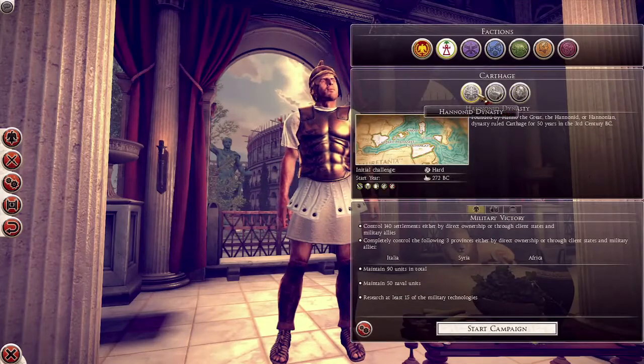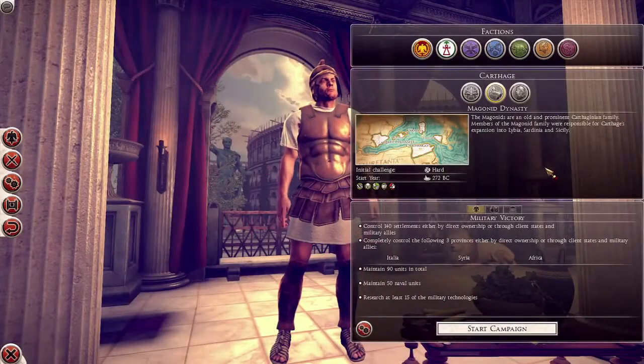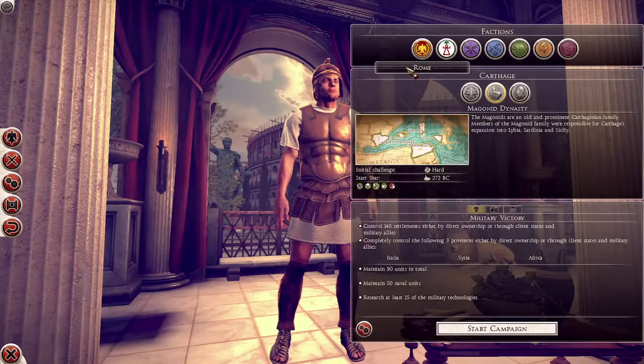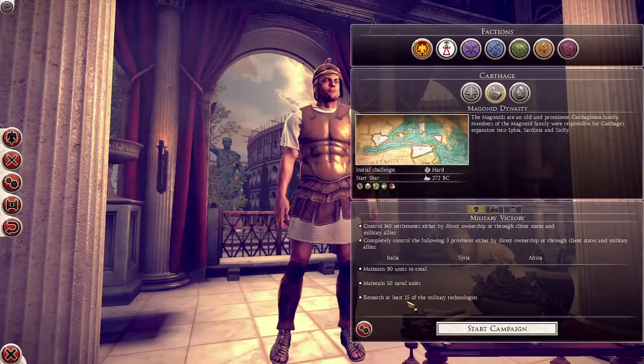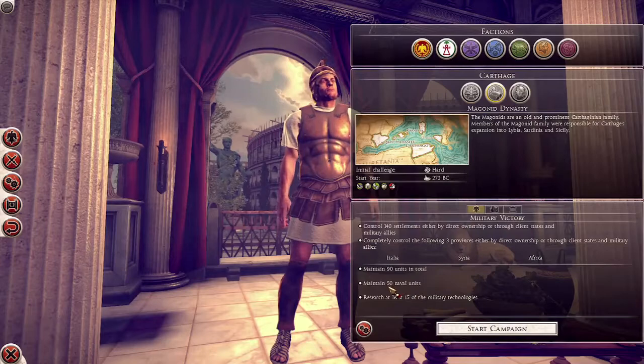You can see something similar with Carthage — we have the Hananids, the Maganids, and the Barkids. They all have two traits common to all Carthaginian families, with the rest changing per family. We also have different victory conditions. Everybody has a military, an economic, and a cultural victory. For military: control a certain number of settlements, maintain units, and research military technologies. In the case of the Carthaginians, they also need to maintain naval units because they were known as a naval power.